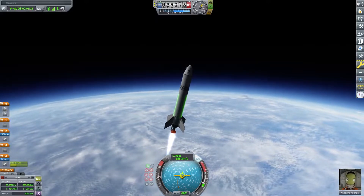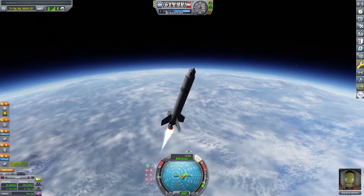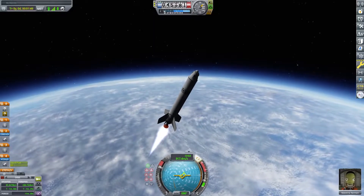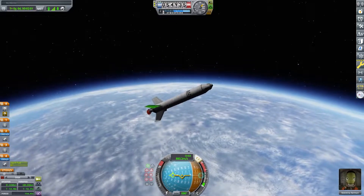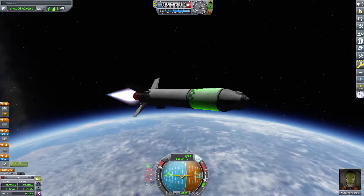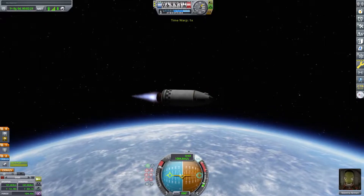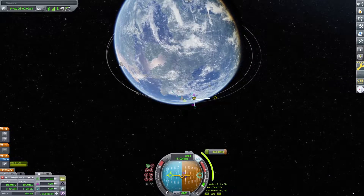You'll still need to warp to apoapsis and then point sideways to get into your orbit, but that's just Kerbal Space Program. In real life, it'd be much more efficient to do it in one burn. Now our first stage is almost empty of fuel, and we're going to point basically 90 degrees and start burning, because that'll increase the size of our orbit. Once we get that periapsis indicator above 70,000 meters, we're in a successful orbit.